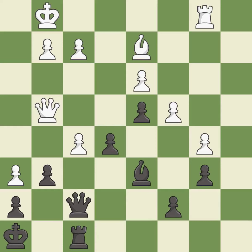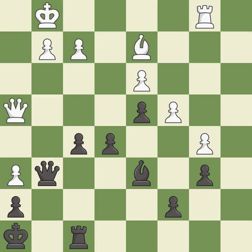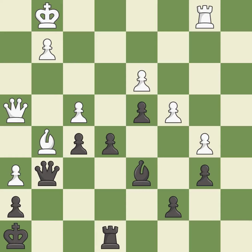This maintains the balance in material with a good trade. Takes back — it is best. This move puts the queen on a safer square — it is best. This is the strongest option — it is best. This strikes at the center, countering the opponent's ability to grab space — it is excellent. This is the only move that works. This threatens to create a passed pawn — it is a great move.